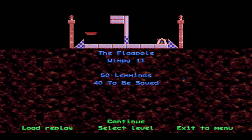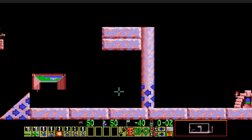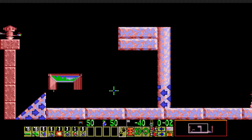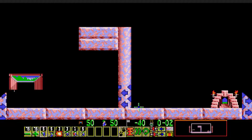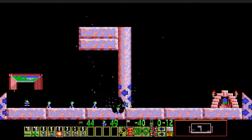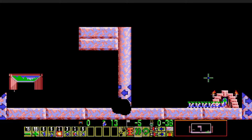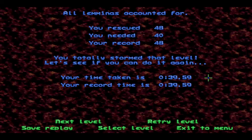Only slightly harder than some of the lows we already played, but still pretty easy given the very open-ended skill set here. Wimpy 11, The Flagpole - 15 lemmings, 40 to be saved here. Now we start getting very limited in the skill set, so a bit past the one-third mark of the rank. Seems to just be a bomb-your-way-through level. Yeah, and two bombers is just enough - just works for me.